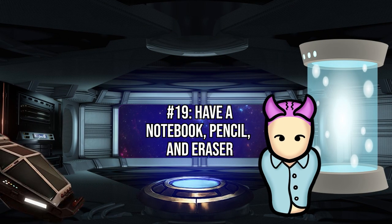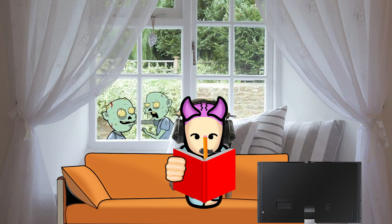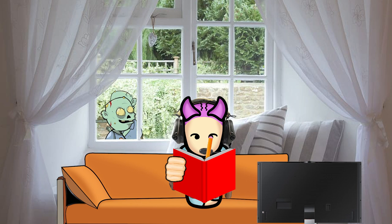It's always good to have a notebook, pen or pencil, and an eraser in Project Zomboid. If you don't have them, try to scavenge for some. Notebooks are really handy, allowing you to jot down timing for various activities — for plant growth, for example — and task reminders. That way, you can maximize your efficiency. Just remember to favorite your notebook so you don't drop or accidentally destroy it.